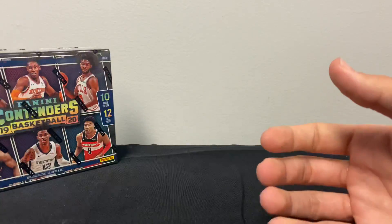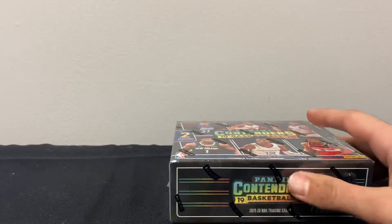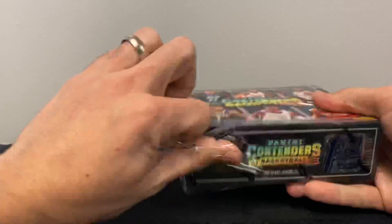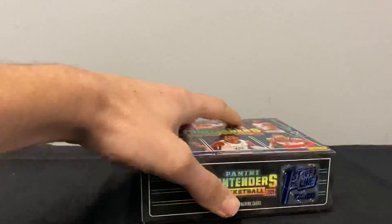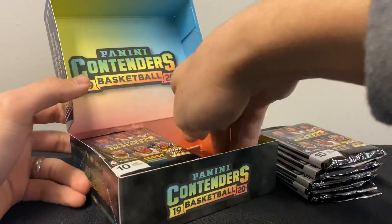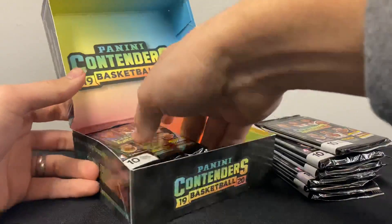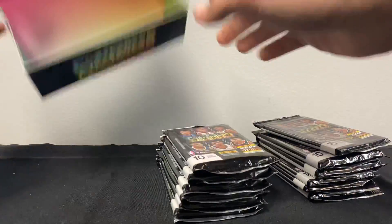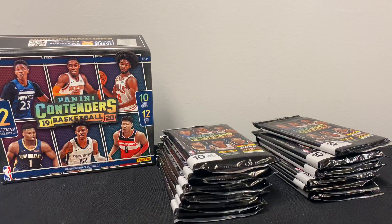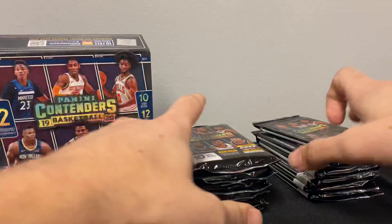Pretty cool stuff, definitely better than what I had in my box — and that wasn't First Off the Line. Good-looking stuff. Let's get right into this. We've got 10 cards per pack, 12 packs per box. See if we can get some Zion — definitely who we're looking for. All right, empty box.